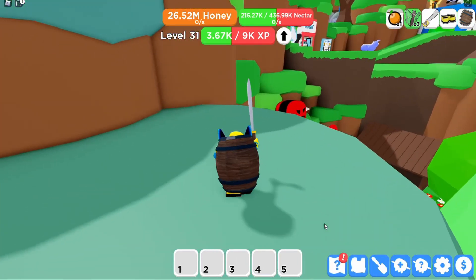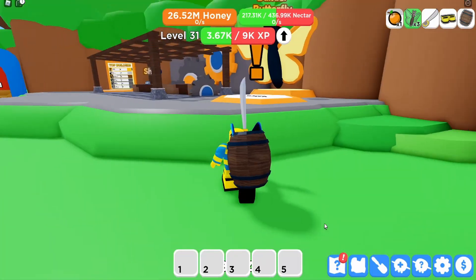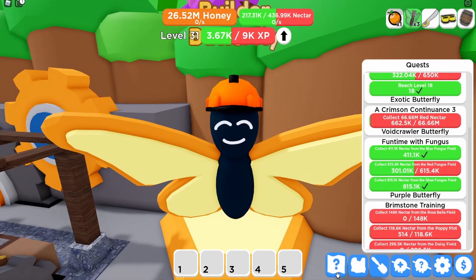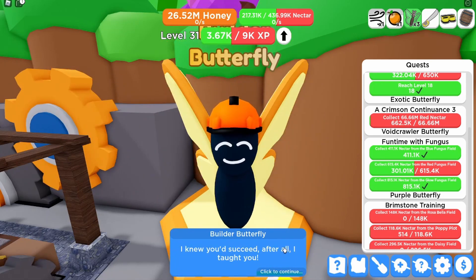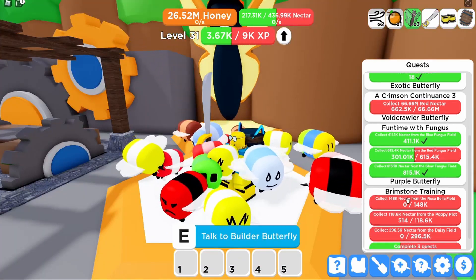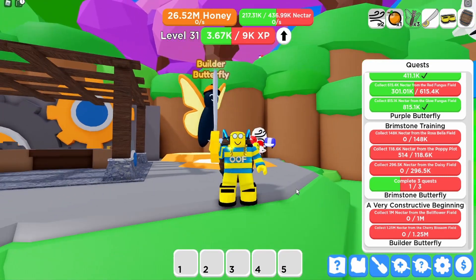Let's go find this builder butterfly and take a little stroll up here. You're gonna need 20 bees to start unlocking the portals. Let's talk to builder butterfly and get something going. Boom - greetings beekeeper, it's me again. We've got to get one million nectar from bellflower and 1.25 million from cherry blossom. That's pretty decent guys.